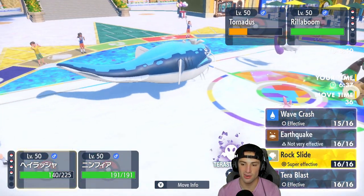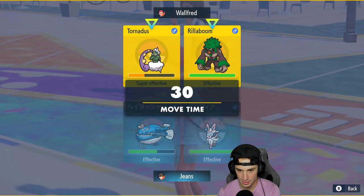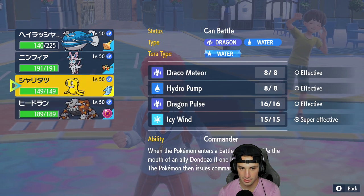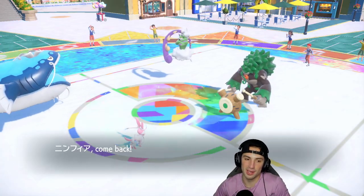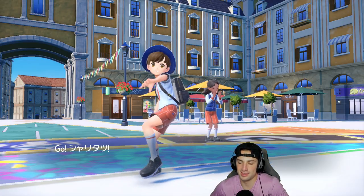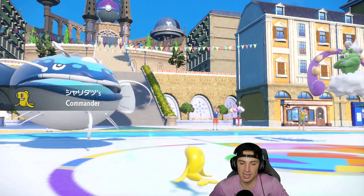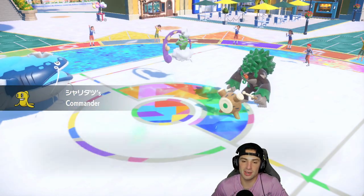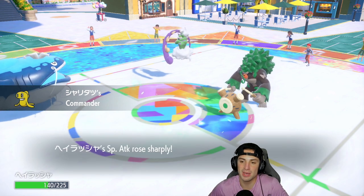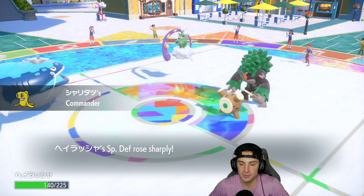We can Tera and Rock Slide, and swap in Tatsugiri. I like it — I know Stealth Rocks are up but if they're going to Fake Out, we have the Ghost Tera type which is massive. I'm going to take a little Rocks damage but I still got the Figgy Berry on Don Dozo. Tera dodges the Fake Out and makes us neutral to incoming Grass moves. We get the Commander boost — looking to drop a Rock Slide.